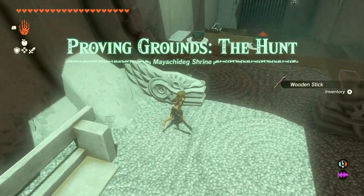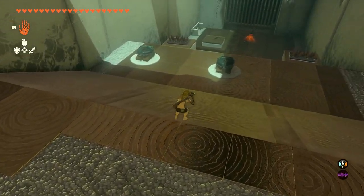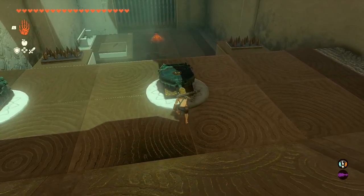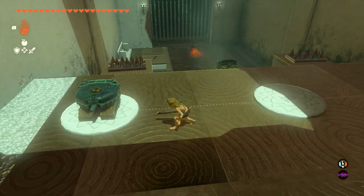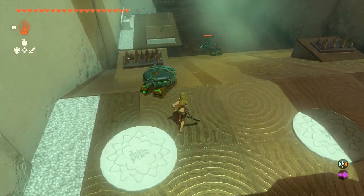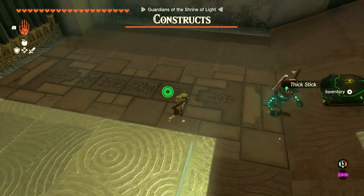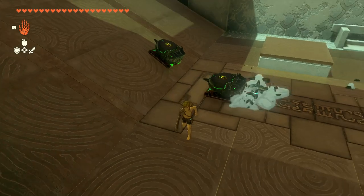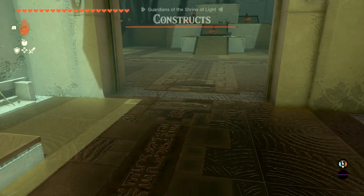I only got one little wooden stick this time, but we have one little enemy. What does it mean by the hunt — am I hunting them or are they hunting me? This is a new device. Whoa, it's like a robot that just traverses the ground, and it'll start attacking enemies for me. That's really useful. I'll take the Soldier Reaper — look at that. Very cool.